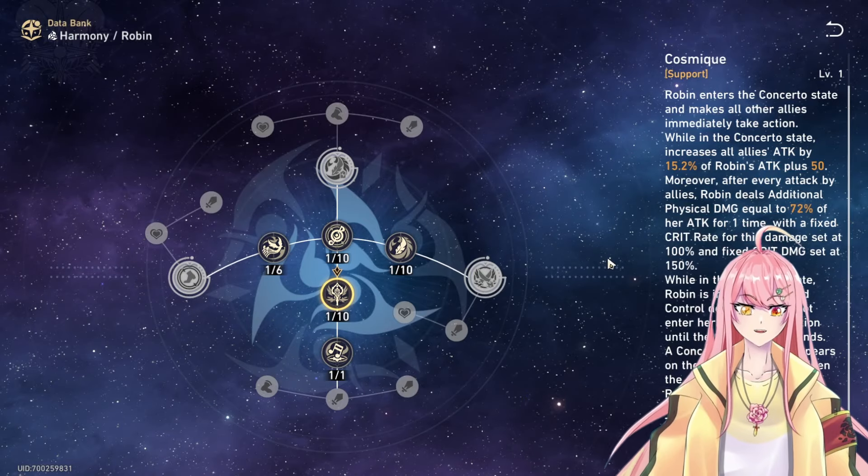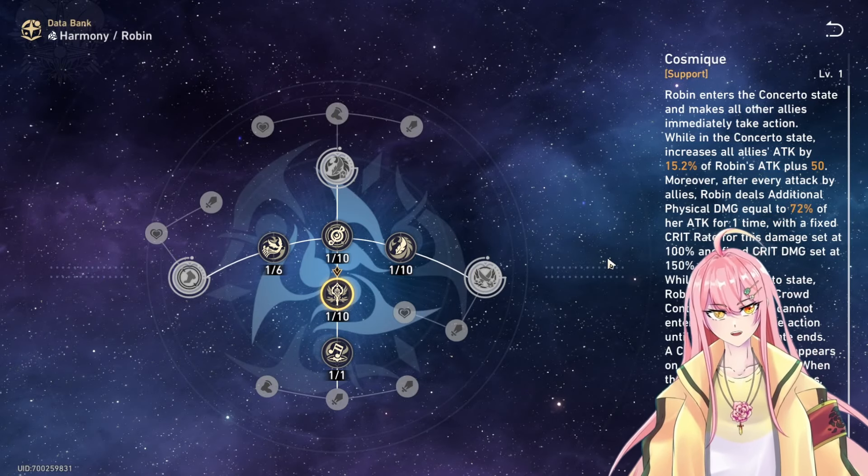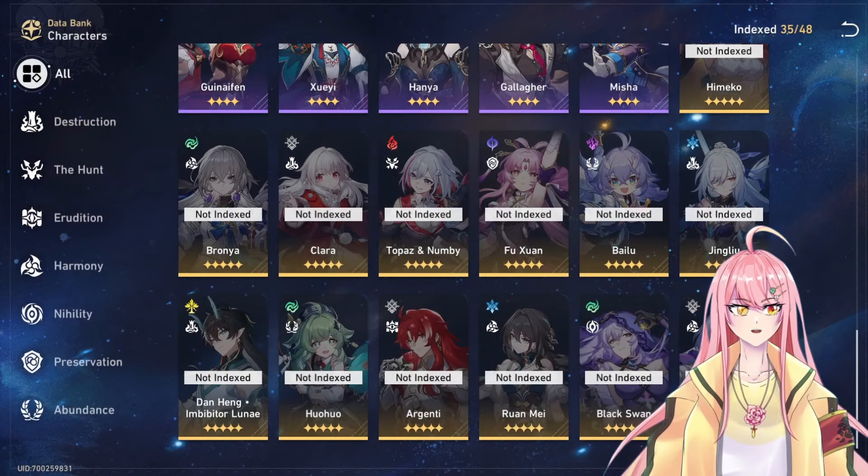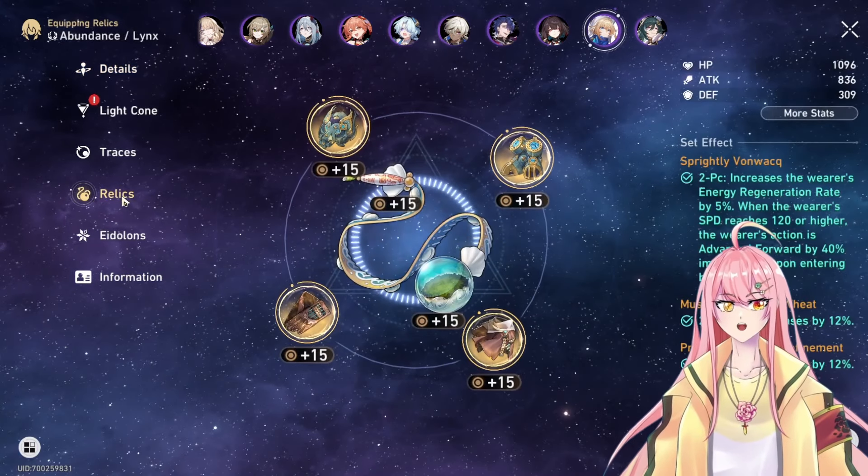We will use some amount of speed for her, but not too much. You mainly want attack damage and then some defensive stats so you don't have to heal her too much and she can sustain better.